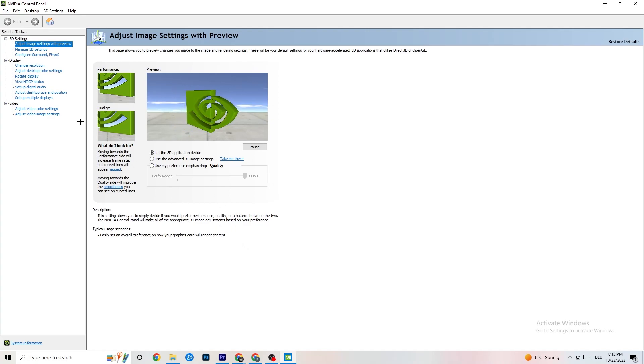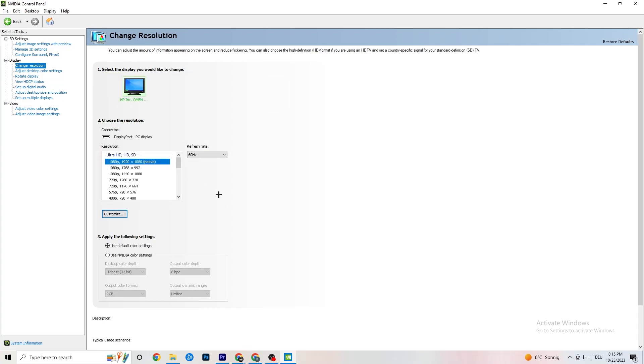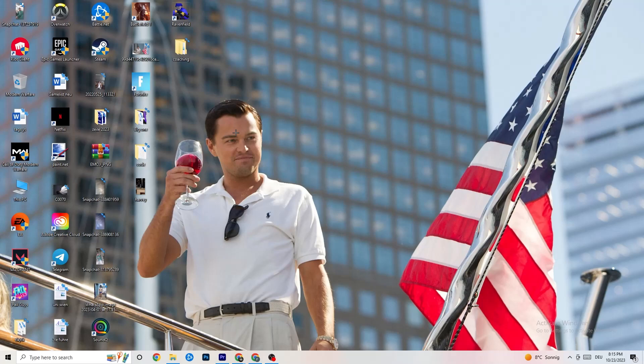In the top-left, click 'Display,' then 'Change resolution.' Make sure your monitor's resolution matches your in-game resolution — a mismatch can cause crashing. Try different resolutions to find what works.